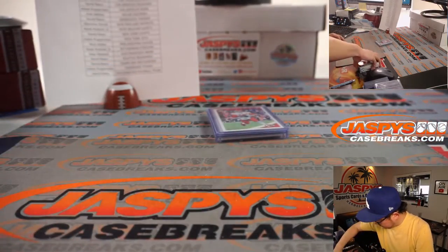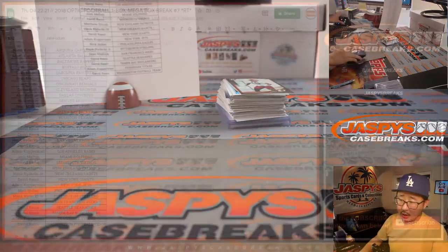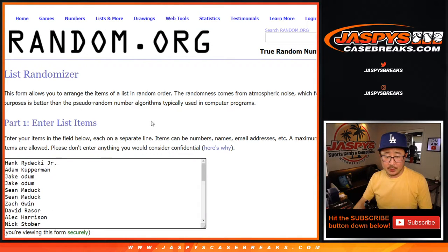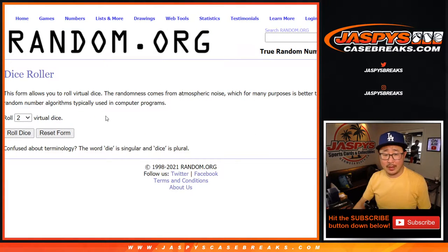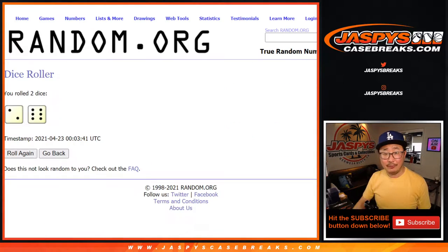And there you have it. Pretty solid break, some nice cards there. Now let's see who's going to win those spots. Let's grab everyone from Hank down to David and everyone in between. A decent amount of spots that we're giving away. Let's roll it and randomize that list eight times — it's going to be top eight after eight. Good luck.